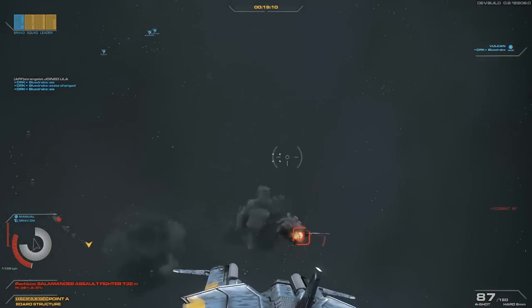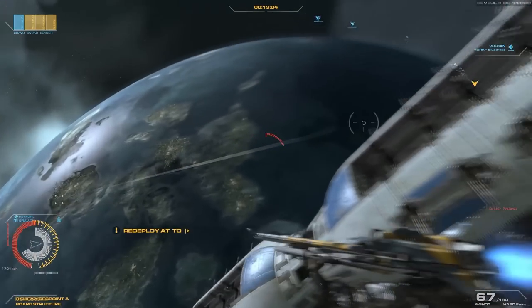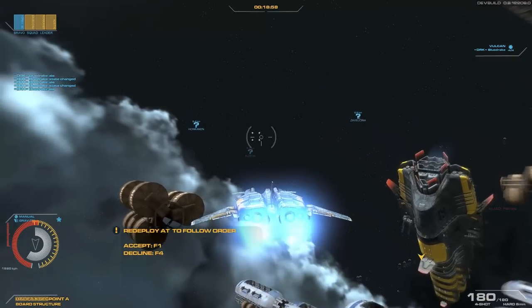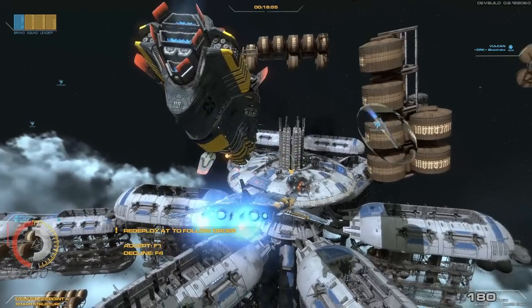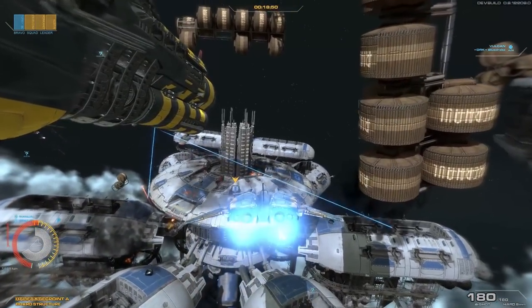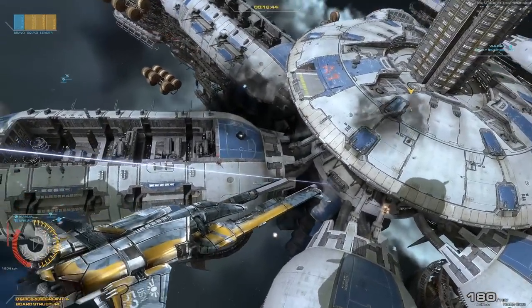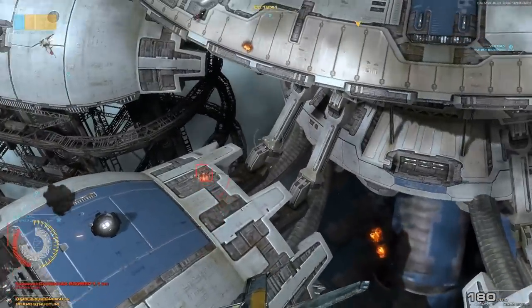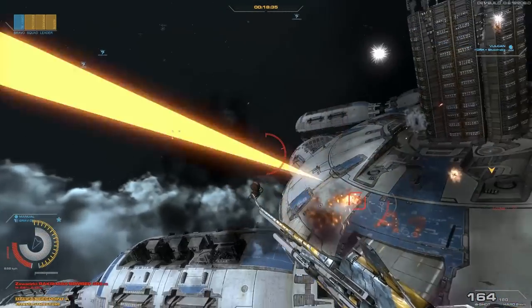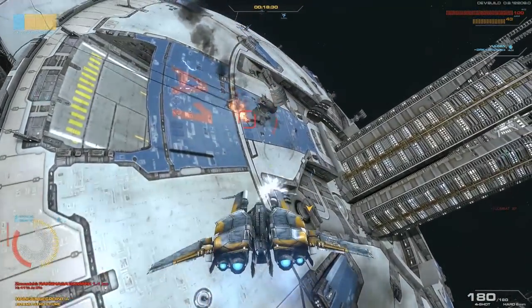I'm having trouble with this one. Right behind him. Got him. There is the battleship that we were just inside. Hold up — looks like we've got a bomber to the south. Got him? He's down.